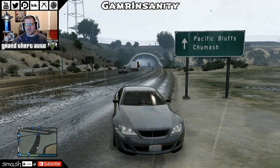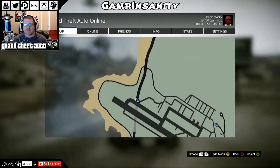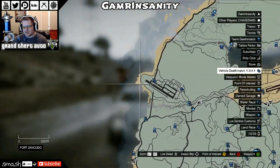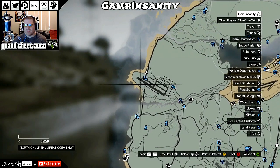This is the main thing — Pacific Bluffs, with the arrow pointing this way to the military base. We went through the tunnel and things like that. Basically it's on the far west side of the map — this little horseshoe, the runway, everything like that. It's a dead giveaway where it is as long as you see that runway.